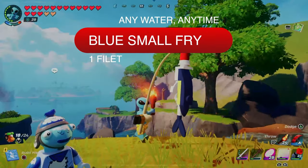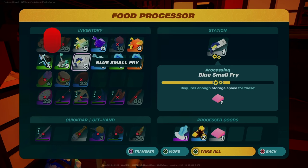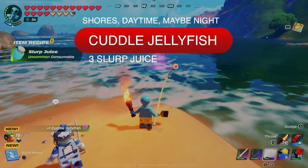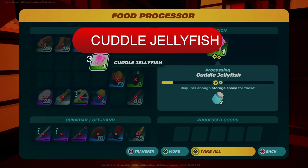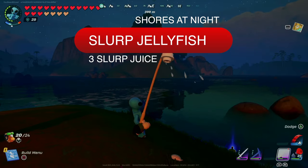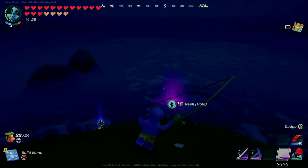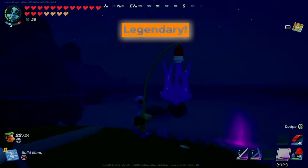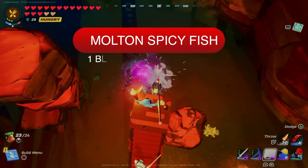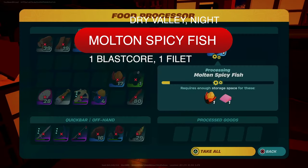The blue small fry is uncommon rarity, found in any water and likely any time of day, and yields one fillet. The cuttle jellyfish is common rarity, found in any water and likely any time of day, and yields three slurp juices. The slurp jellyfish are uncommon rarity, found on the shores day or night, and yield three slurp juices — the legendary will yield eight slurp juices in the food processor. The molten spicy fish are rare rarity, found in the dry valley at night, and yield one blast core and one fillet.